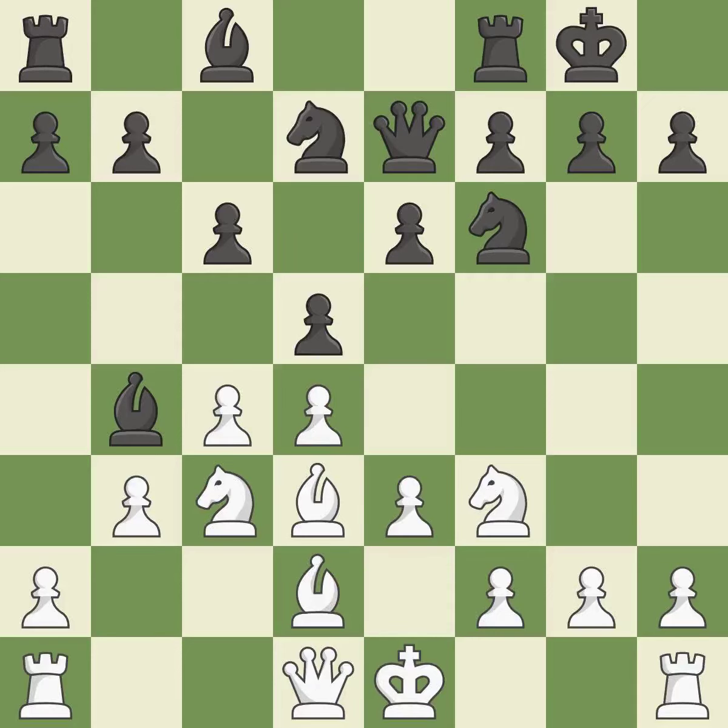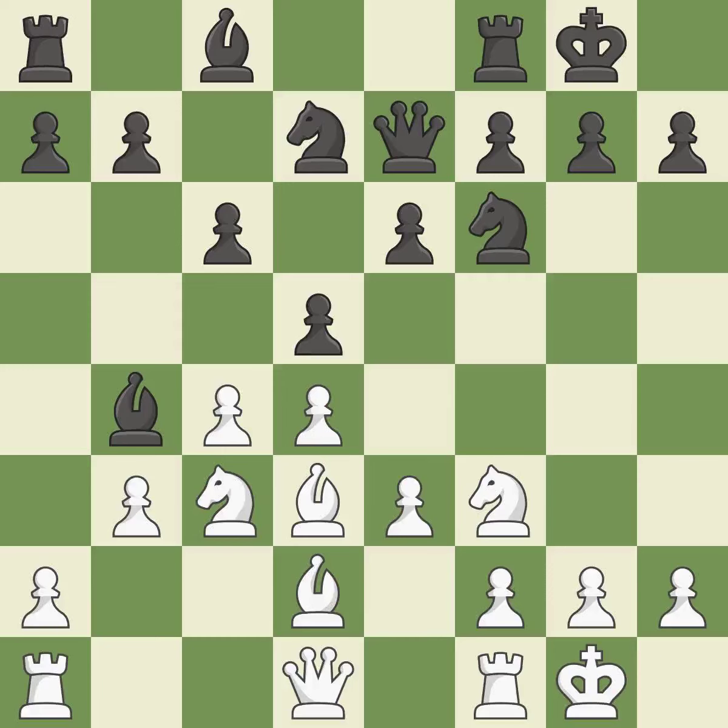A knight moves out of its starting square and into the action. Castling gets the king to a safer square, out of the center of the board, while also developing a rook. Castling to the same side of the board as the opponent avoids some of the attacking associated with opposite-side castling.